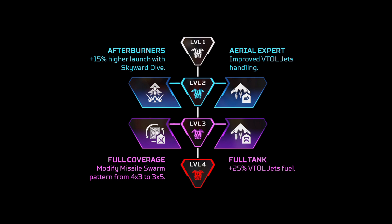For Valkyrie's perks, it's very plain and simple — go for all of the perks that don't involve the jetpack. So I would go for the left-hand side one for 50% higher Skyward Dive, and then the full coverage Missile Swarm, which is actually really good — it covers a massive area. The reason why is because the jetpack is already pretty good as a passive, so you don't really need to improve it that much.